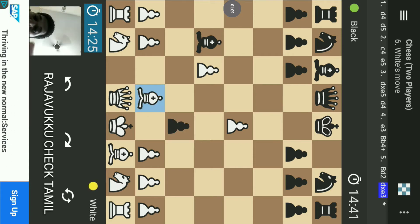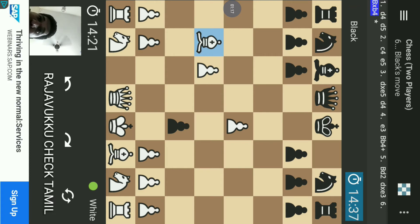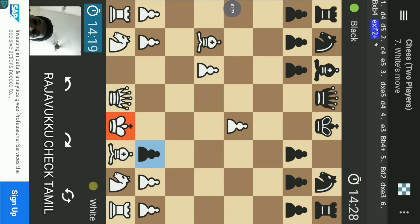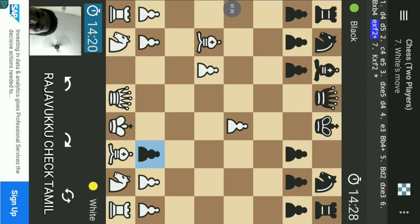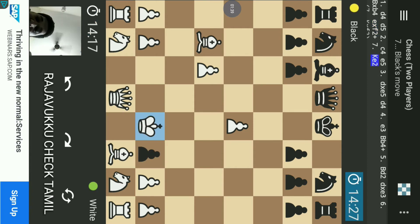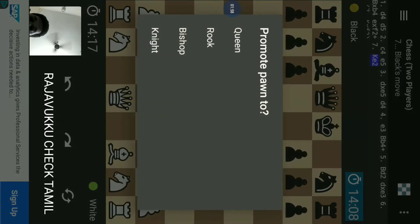What is Bb4? That is Bb4. This is Bb4 check. Here is Bb4, and you choose — you get a promotion with a point where the king is standing.